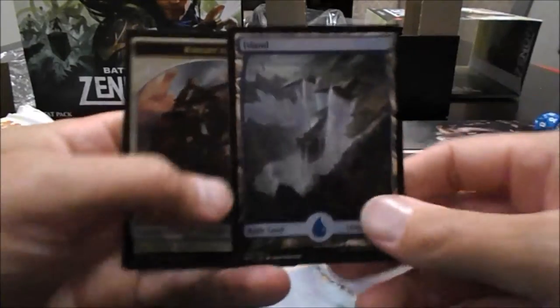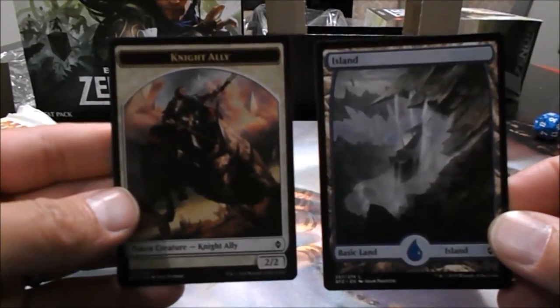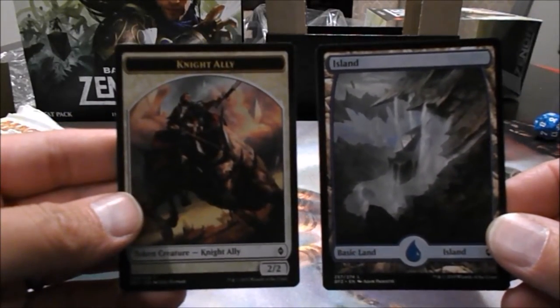Red, black. And we have a Full Art Island and a Knight Ally. Let's get into pack two.